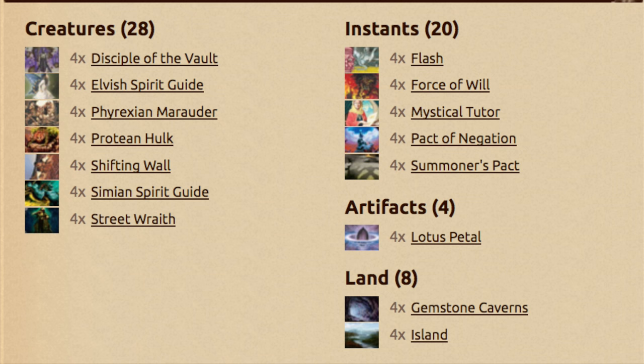Hey guys, today we are going to talk about what is arguably one of the strongest decks of all time. It is the Turn 0 win deck. It plays Flash and Protean Hulk as your win combination, but it's very unique because it can win on turn 0. That's why it is famous and that's why it is, in my opinion, the best deck ever to be played.